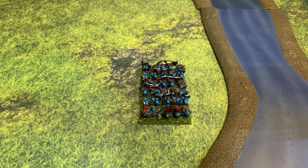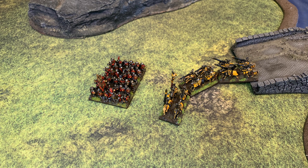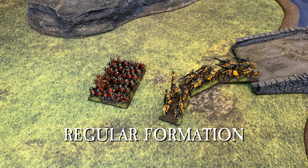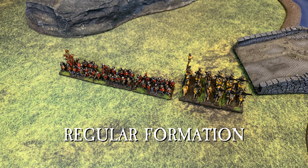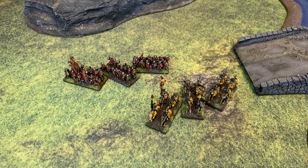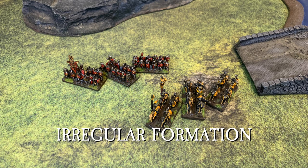Units must be arranged in formation, meaning all stands in a unit must touch at least one other stand. Stands can be arranged as the player wants so long as they touch either along an edge or at a point. There are two states of formation in Warmaster Revolution: regular and irregular. A unit is in regular formation when arranged in a column — stands placed one behind the other edge to edge or corner to corner — or when arranged in a straight line with all stands facing the same direction and butted edge to edge. Units in regular formation move at full pace.